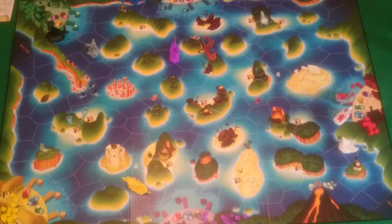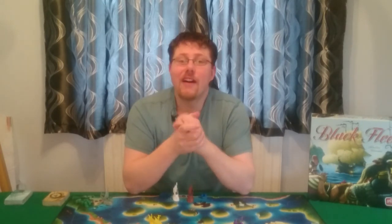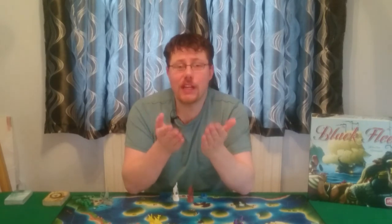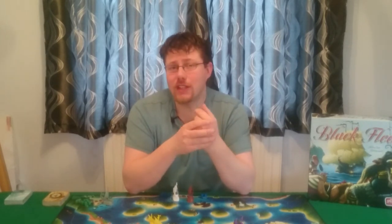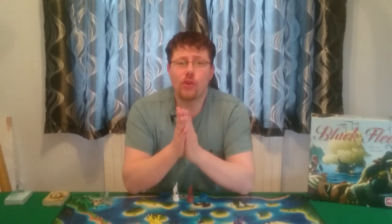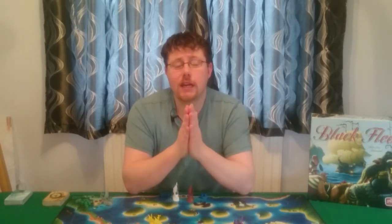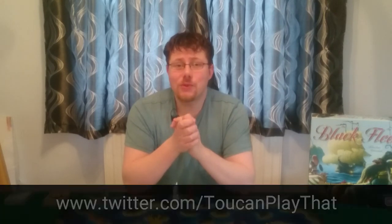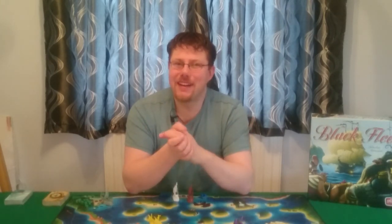And that is the end of the round and the end of the game. We both have our end game card. Rogue has seven doubloons and I have seven doubloons — we have a draw. And that is Black Fleet. Thank you for watching this video. I do hope you found it interesting, enjoyable, and useful. Please do check out the rest of the videos on the channel, subscribe, and share with your friends and family. You can find us on Facebook and Twitter. Thanks for watching and bye for now.